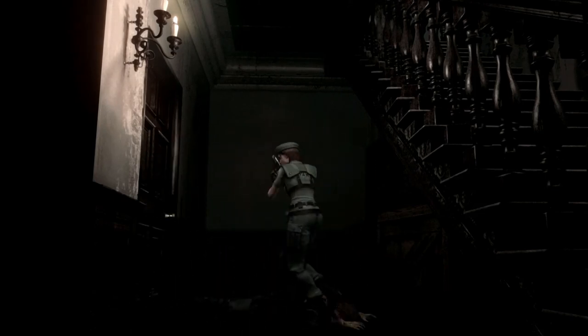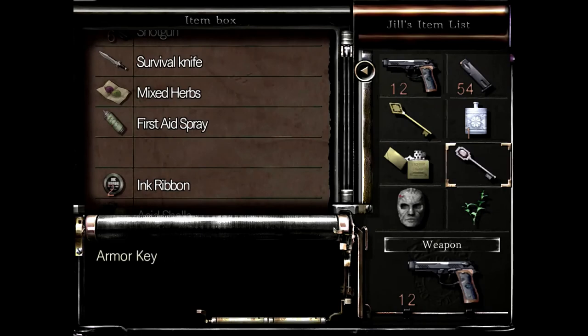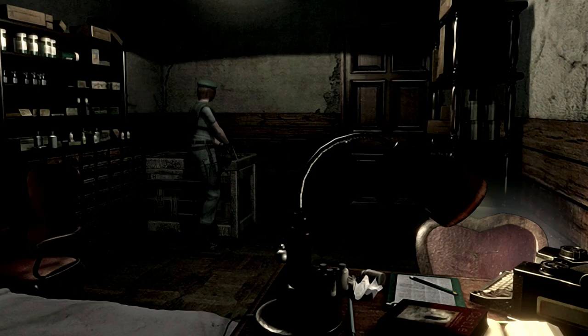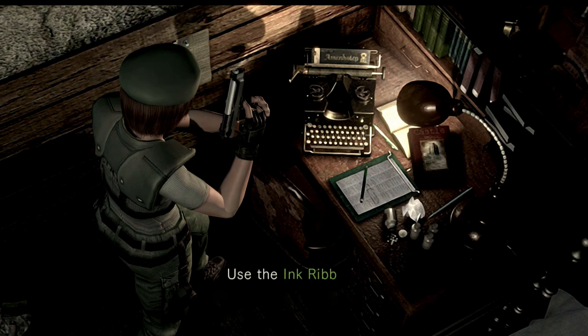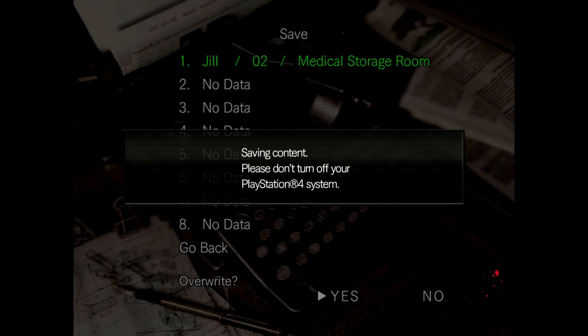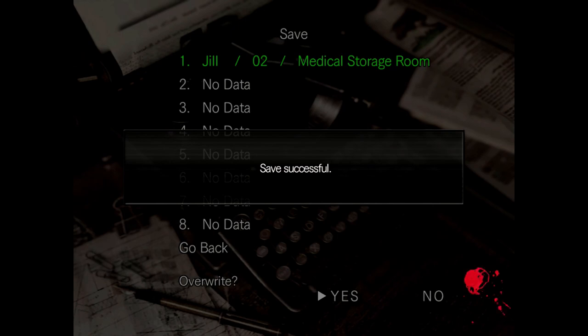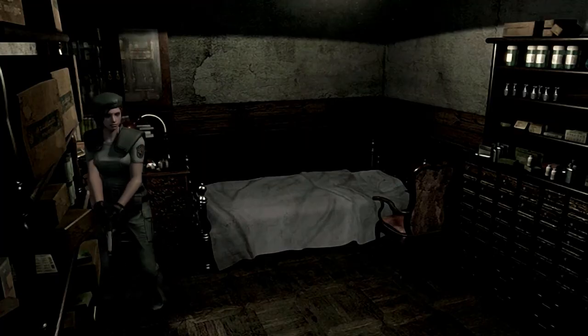This guy stays dead forever — he's just a red herring. Actually that might not be true; he might go crimson head at some point later on. The mask goes here, we're grabbing the ink ribbon because it's time for this episode to end. Let's go ahead and save. We are nearing the one-hour point so I'm almost certainly not going to be getting the infinite rocket launcher from this run. That's it for this episode — join us next time when we continue exploring the mansion. See you then!